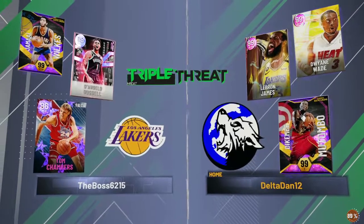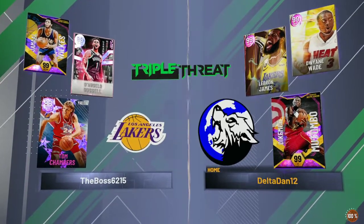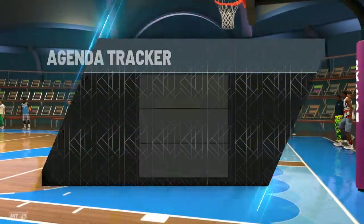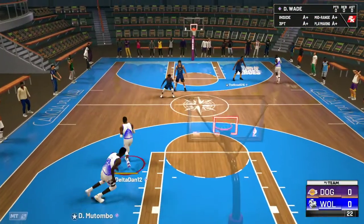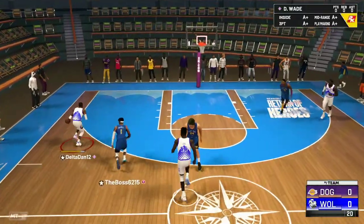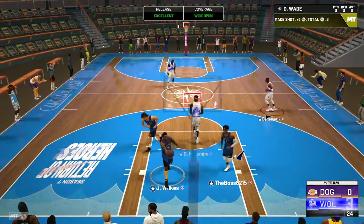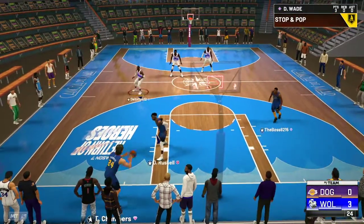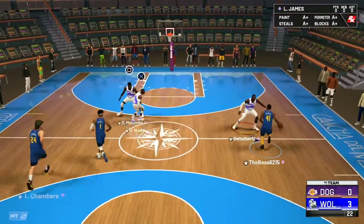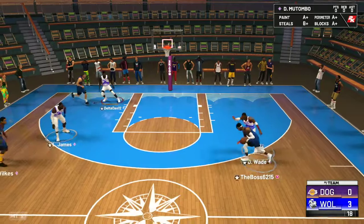Our opponent has Opal D-Lo, Pink Diamond Tom Chambers, Dark Matter Jamal Wilkes — off Triple Threat. Not the best lineup, but I'm not trying to sweat Triple Threat. Let's get it, D-Wade, let's see what you got. Right off the bat you gotta guard him. They even got his arm sleeve and elbow sleeve on the card — glad they got that right.